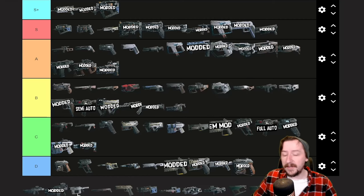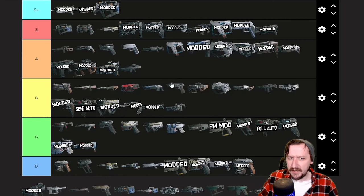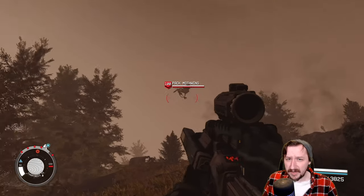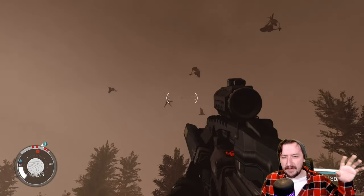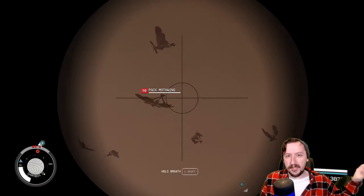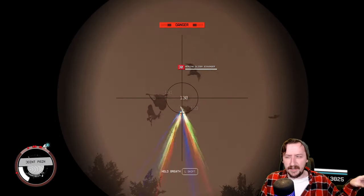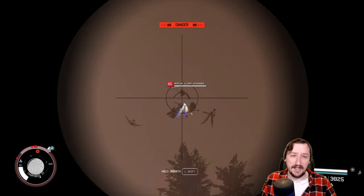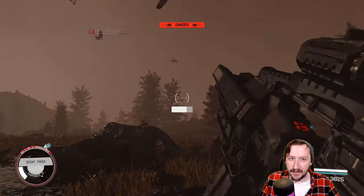On my recent rifle tier list I put the Orion up into A tier and I think I would keep it there. It is a pretty good rifle and does consistent amounts of damage — it's above average at everything. If you're going with an energy weapon build it's probably going to be one of your go-to weapons, at least until you can get something like an Inflictor. Even then you're probably still going to be carrying around the Orion since it uses a different cartridge than the Inflictor.